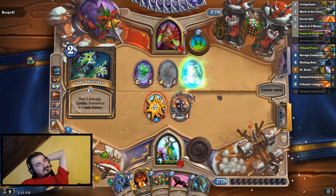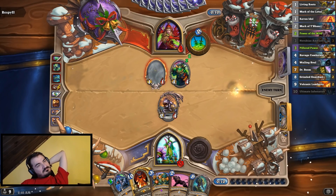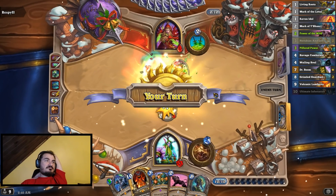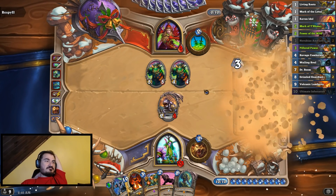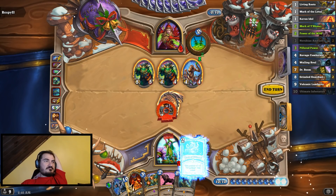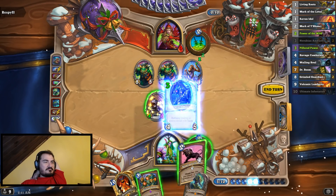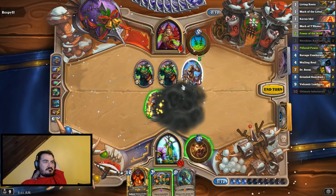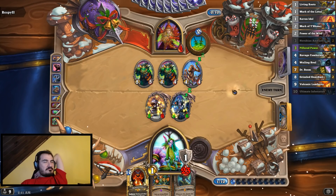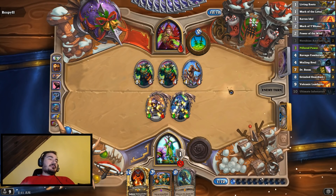You're not. You're not. No. I'm trying to win. It's okay. I'm doing this - it gives me Savage Roar or Lethal and I haven't drawn it yet.